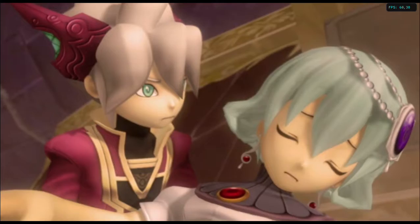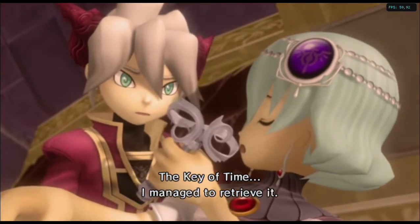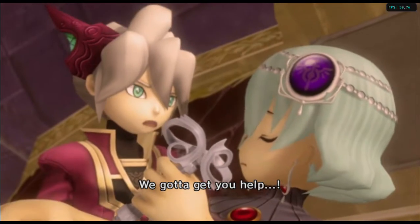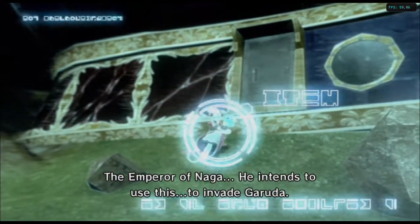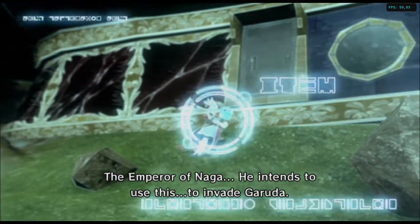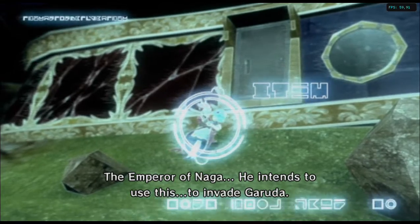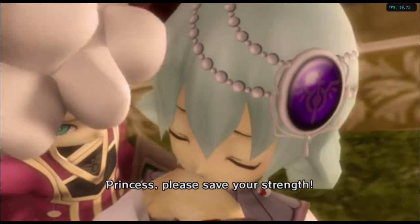Princess Cecilia! The key of time — I managed to retrieve it. We gotta get your help. The Emperor of Naga intends to use this to invade Garuda. Princess, please save your strength.